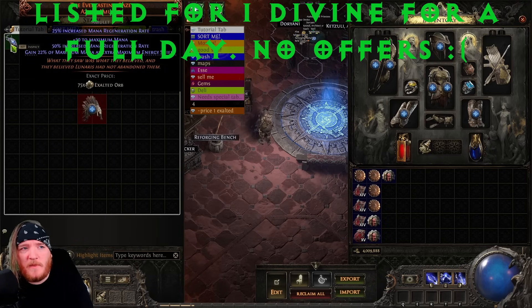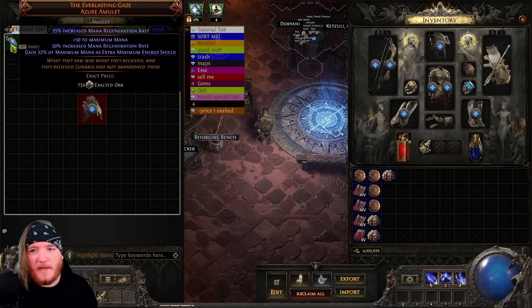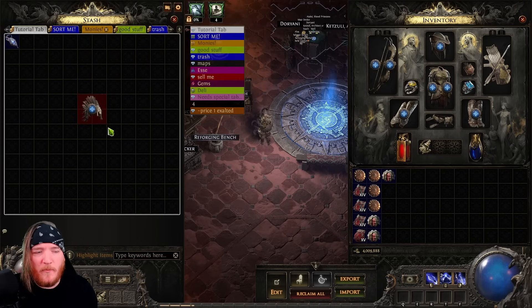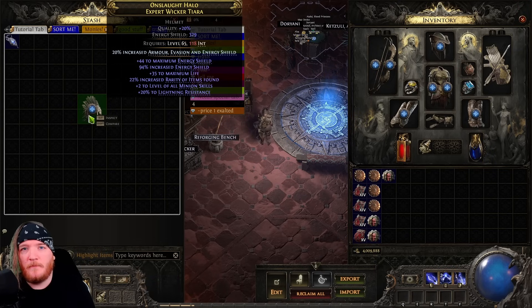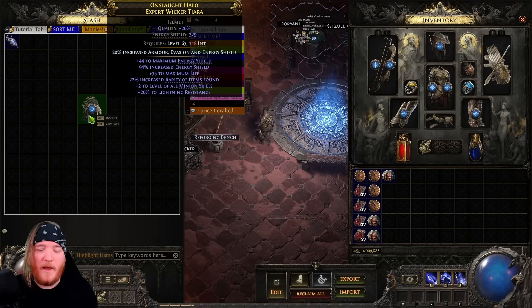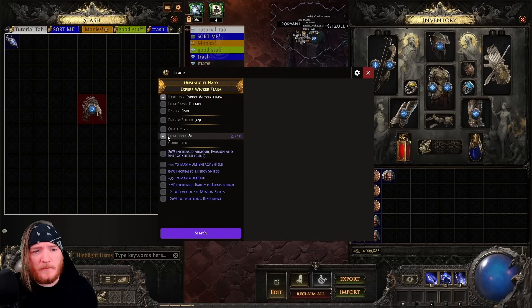That's a unique — pretty easy to price check. Now rares are a bit more tricky. What if I told you I'm a hundred percent confident I'll make 300 to 400 exalts off this helmet? You'd probably say there's no value there, but let me prove it. I won't post this video until I actually sell it, and you'll see me selling it at the end.